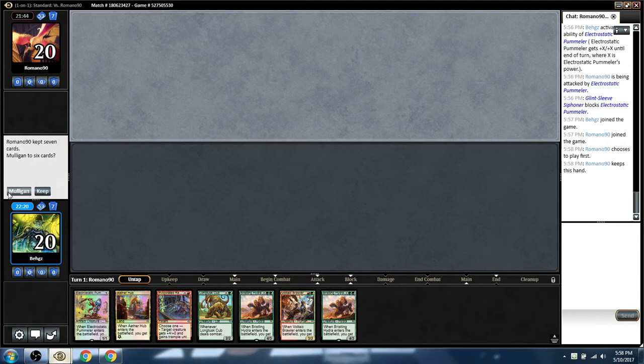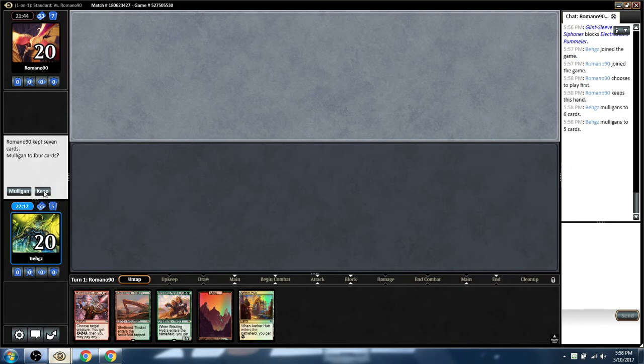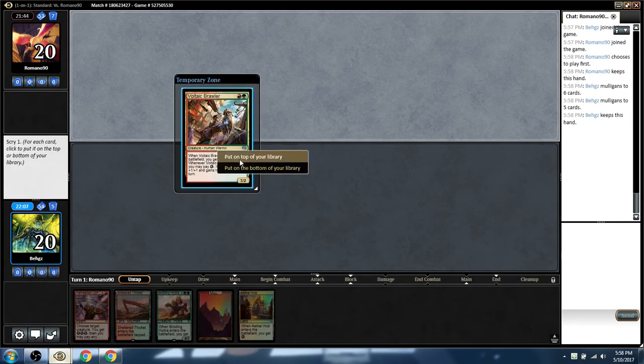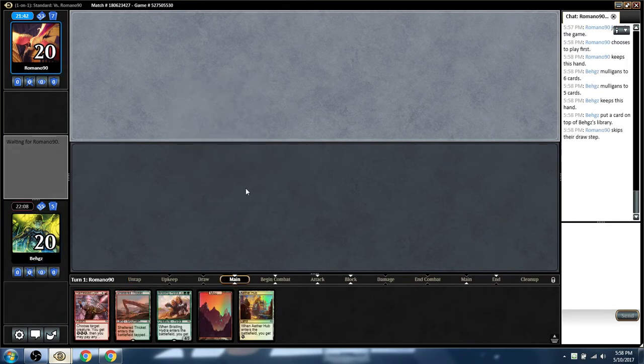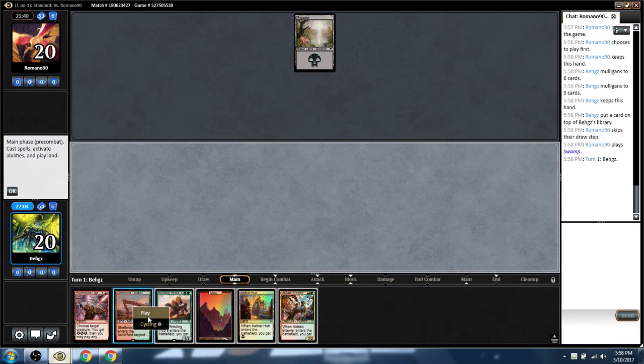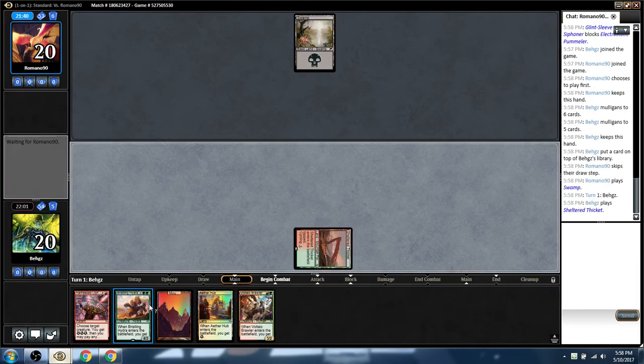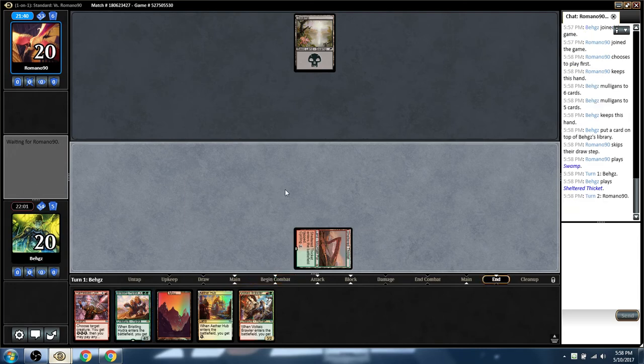One land, no Attune — it's a mulligan. Two lands, two Attunes, pump and a removal, no creature — it's a mulligan. Moving on a prayer, down on top. This is probably the best you could hope for with a five. Looks like he kept a seven — sucks for us, we went to five. We got a good Scry five.